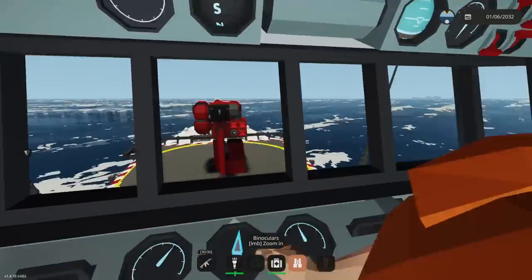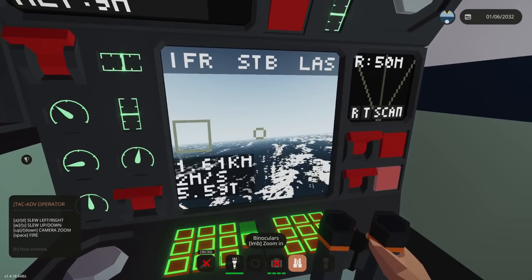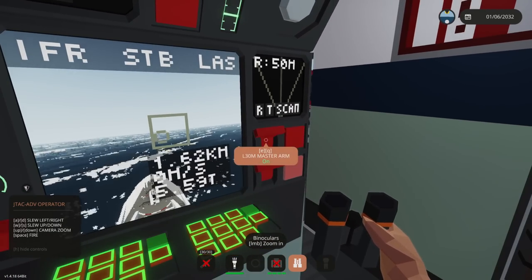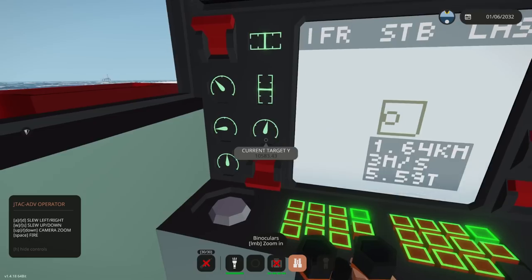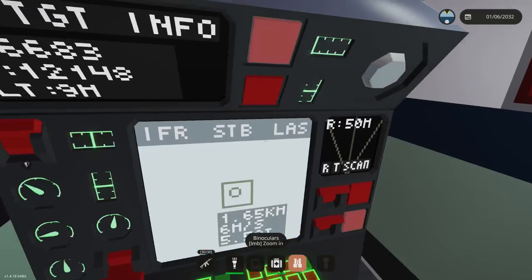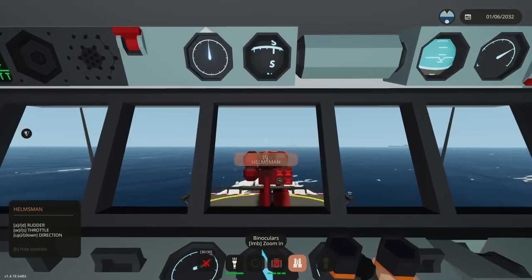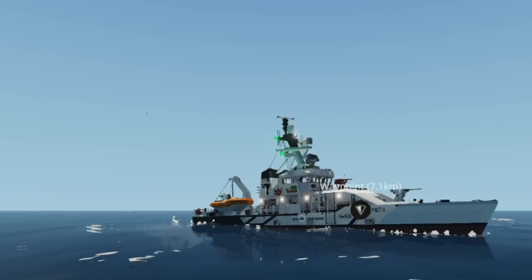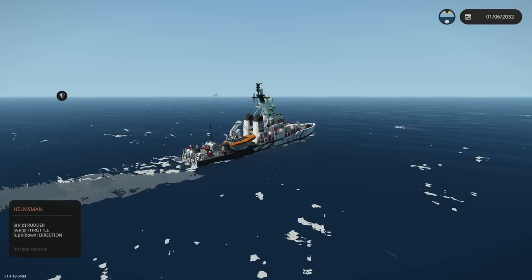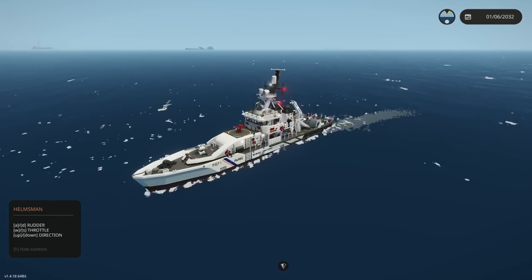Is our radar picking up the actual target here? That might be what we're picking up. Everything's on, master arm is on — turning off manual control to see if it picks up the target. These waves are pretty brutal right now. Something strange is happening — the ship we're following is running from us. There's an aircraft up in the sky. Let's not engage that ship and try to keep our eyes on the prize — we're going to head towards the oil rig. It's weird, it just took off — maybe it's going to capture another island.